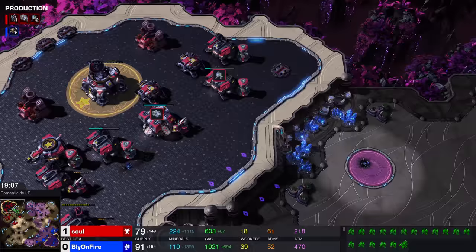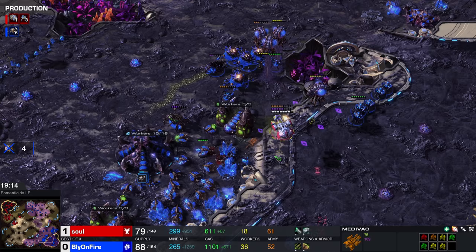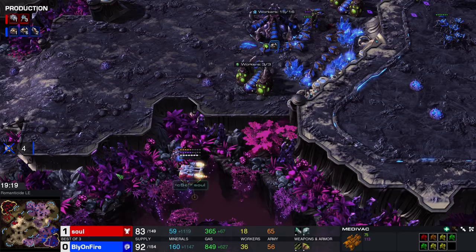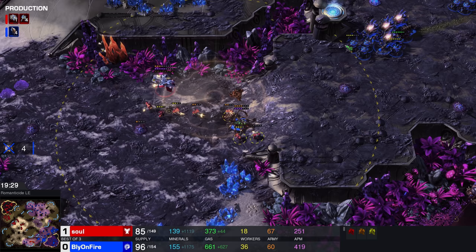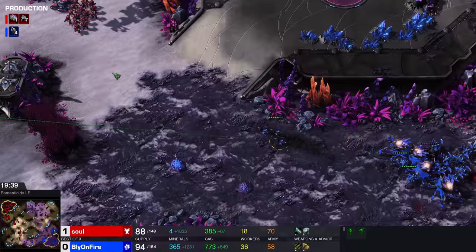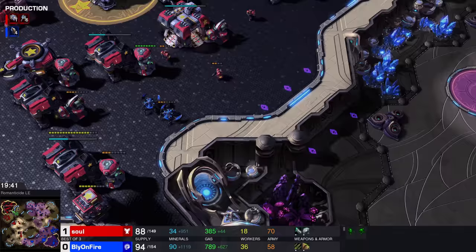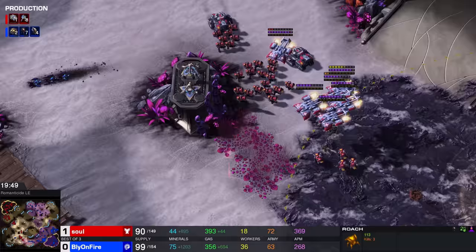Still look at that creep spread — so cool. A Medivac over here — yeah, it's not gonna get much done. Once upon a time, the Fungal Growth spell from the Infestor was a root rather than a slow, so getting a Fungal Growth and then a Corrosive Bile follow-up would have been fantastic. The Queen tried to burrow — not in time, but not bad. Four more Infestors are coming up. Fungal Growth is one of those skills we don't see that often but it's really quite strong. Two Roaches here are going to be able to pick up a lot more Marines than they would in a straight-up battle, because these Terran units get more value as they group up together.